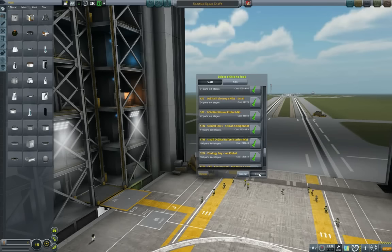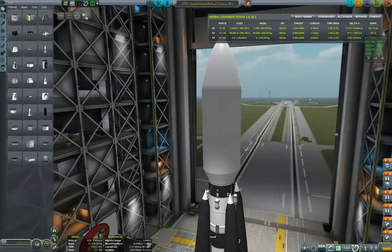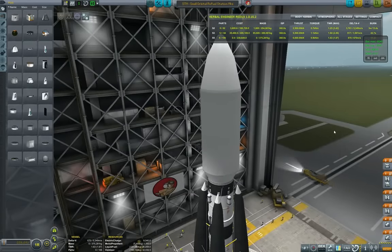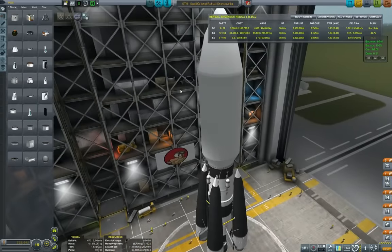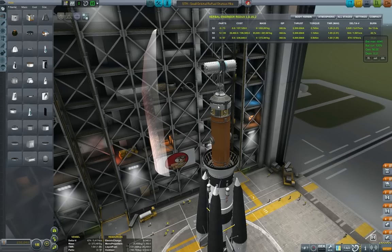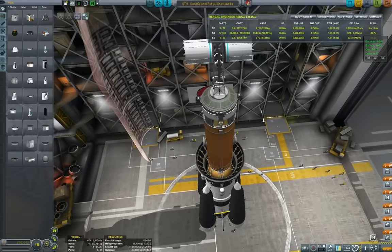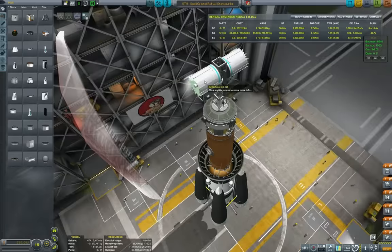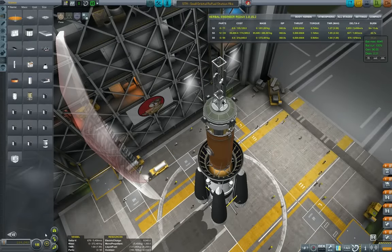I want Minmus to be a proving ground for our orbital stations and also for our future colonization missions, where we will be taking the modular colonization system modules and placing them on various planets. To do so we need the proving ground, and what better proving ground than Minmus — it's close to home and its ideal low gravity gives us a chance to do lots of useful experiments.